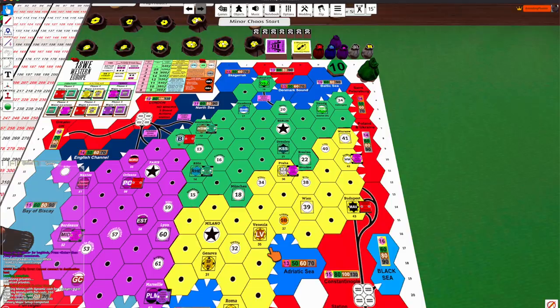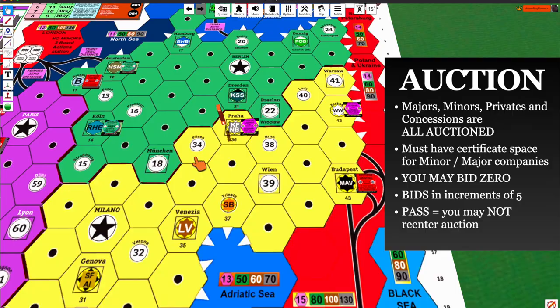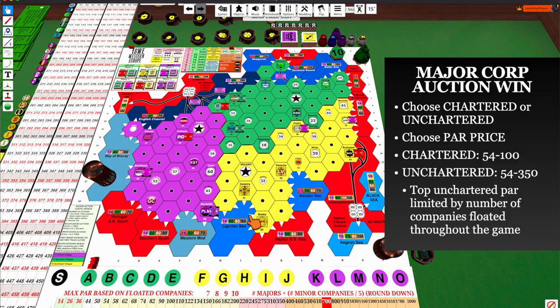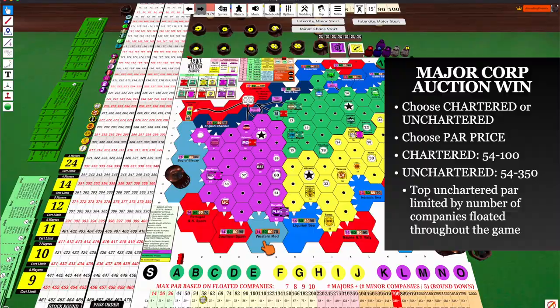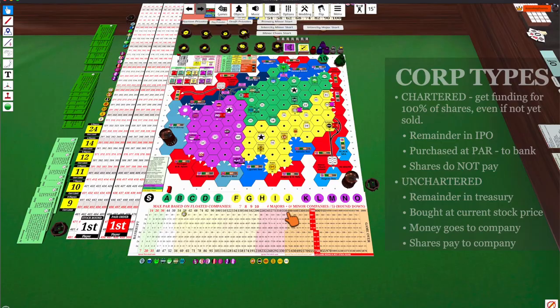Let's go through an example. I'm going first and I want to start a company — maybe the freight company in Praha. I put it up for auction and win it for $20, which is a major company, and I pay that $20 to the bank with no compensation. I decide to float it as a chartered company at $58, which is a typical starting number. That means it's going to have $460 to play with, and it costs me $290 to float that company. I come to the par board and put a token there so everybody knows the share price in the IPO.